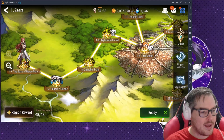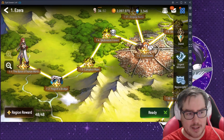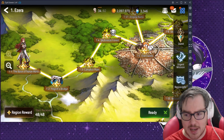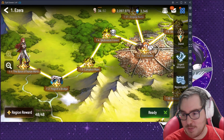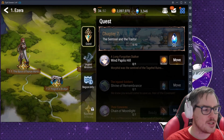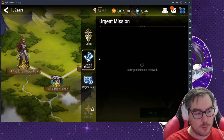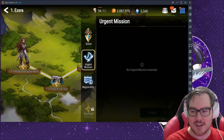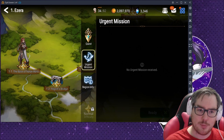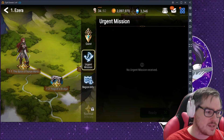In the Adventure map, the Urgent Missions are important — always do these when they pop up. You'll get a little prompt and a red dot. These give you Proofs of Courage which you can donate to your guild, and you should do them every single day.